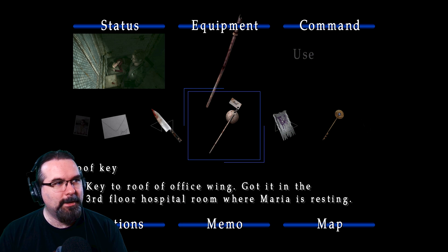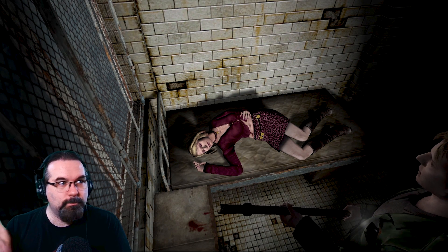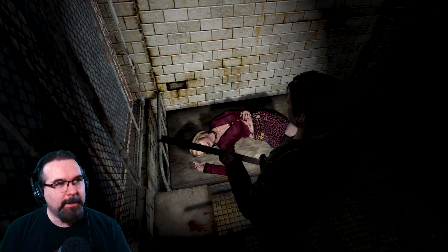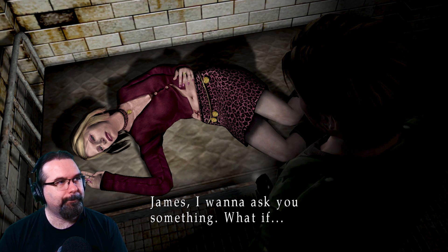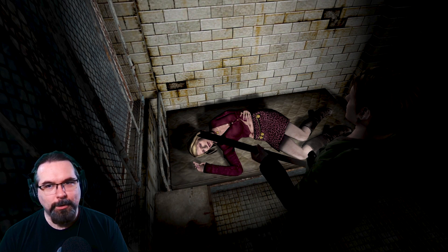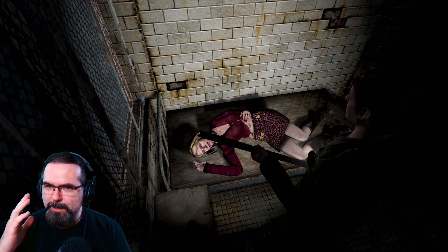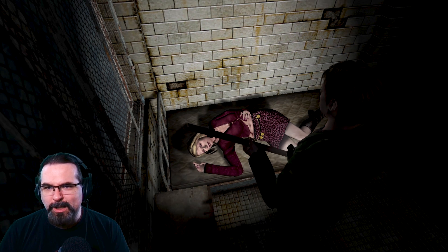So Maria is going to be hanging out here on the comfy bed. If she thinks it's comfy, we're not sleeping on it, so I'm fine with that. Maria, James wants to ask you something. What if you can't find Mary? What will you do? James: 'I haven't thought about that.' Maria is asking the hard questions. Seems like James only has one track mind — to find Mary, with no backup plan.